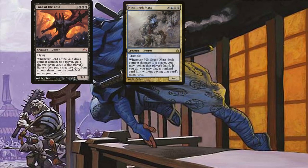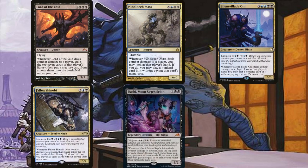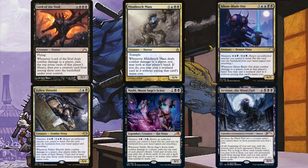Lord of the Void, Mind Leech Mass, Silent-Blade Oni, Fallen Shinobi, Nashi, Moon Sage's Scion, and Arvinox, the Mind Flail are some more thievery effects in the deck. These aren't as busted as the previous two but can still get the job done. The first four do it for free, but Nashi can also potentially do it for free if you're willing to spend life for its mana value. Arvinox exiles the bottom card of each opponent's library, so we do have three choices to play from using mana as any color. It's also a 9/9 if we control three permanents we don't own, which isn't that big of a drawback with this deck. Keep in mind that if you ninjutsu in Arvinox while you do not control three permanents you don't own, it's simply a tapped enchantment and not a creature, so it won't deal any damage to the defending player.